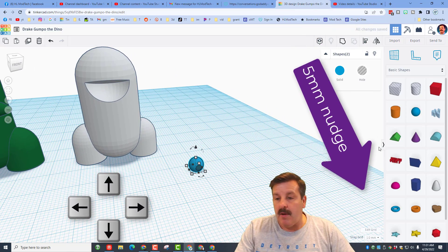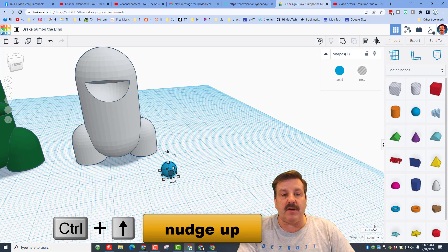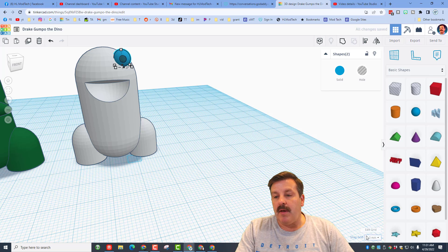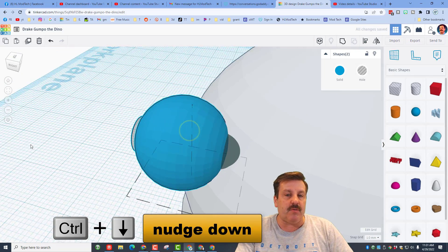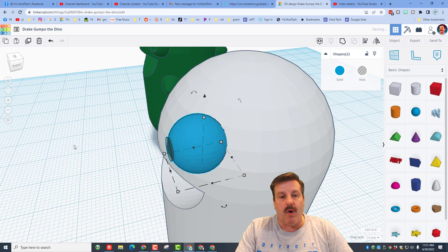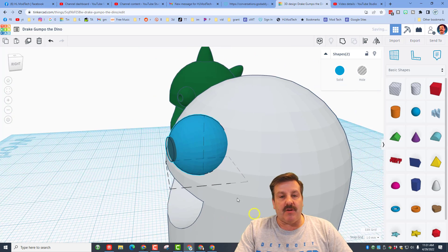Use the 5mm nudge — nudge back, back, back, Control Up — and get it where you think it looks cool. Then go back to your 1mm nudge and do Control Down to find the exact spot you want to put that eye. You can use Fit View to zoom in. Make sure it's connected — go back one if needed.